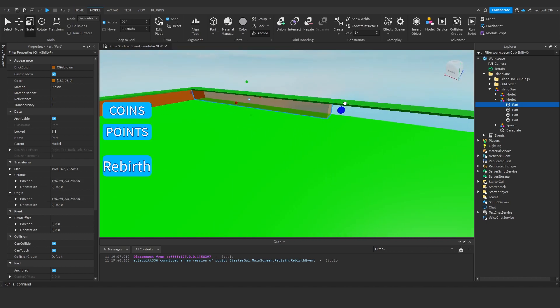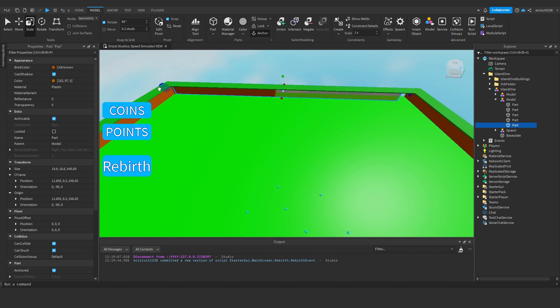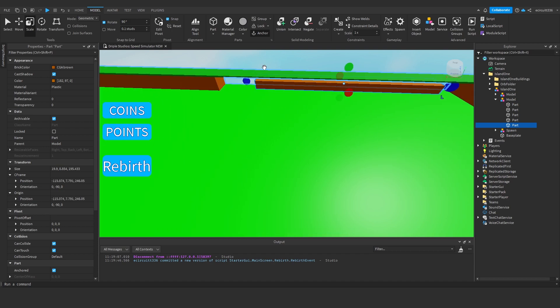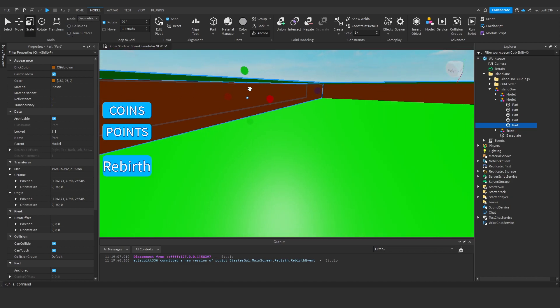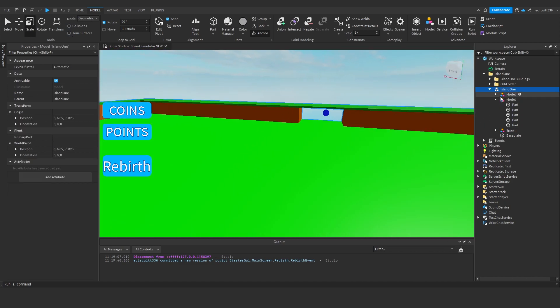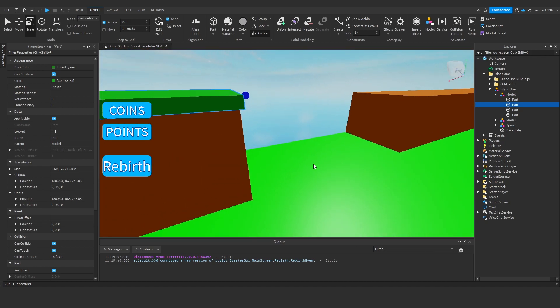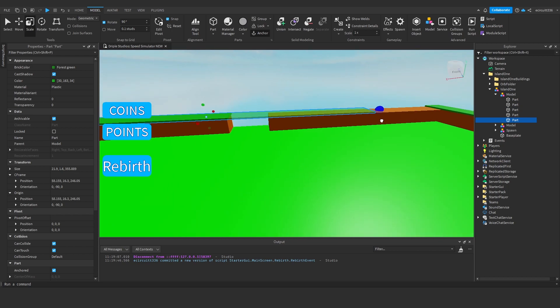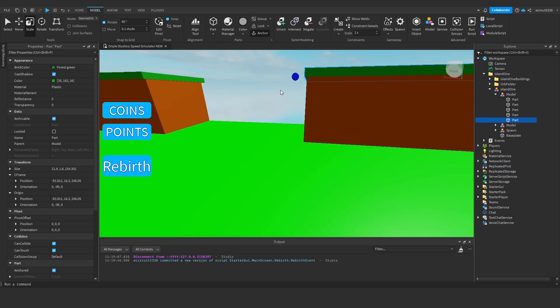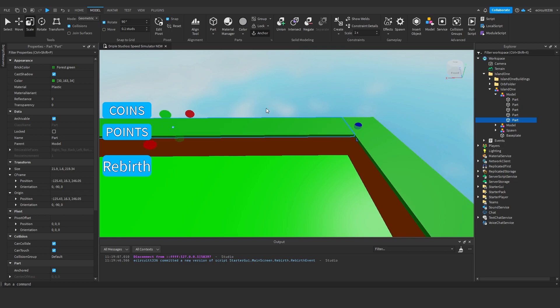I'm just going to scale it in like this - this probably won't be perfectly center, you can make it however you want. So there we go, now we've got two walls instead of just one along here which leaves us a gap. We can do the exact same thing on the other model, maybe overhang it a little bit, duplicate it and do the same thing over here. Perfect, now we've got a little space to do some parkour.